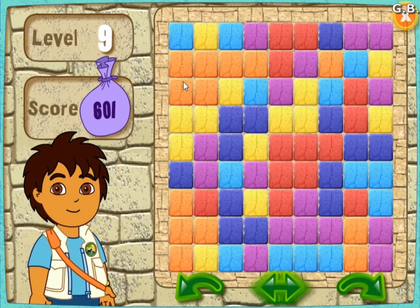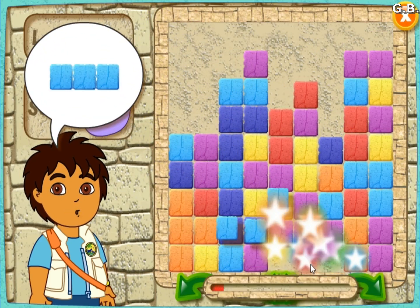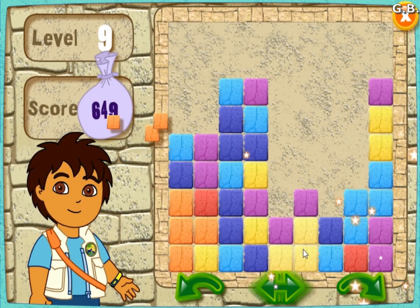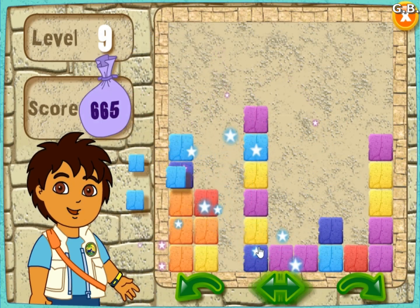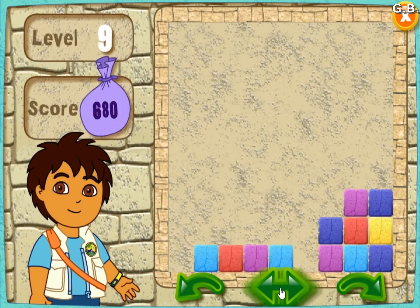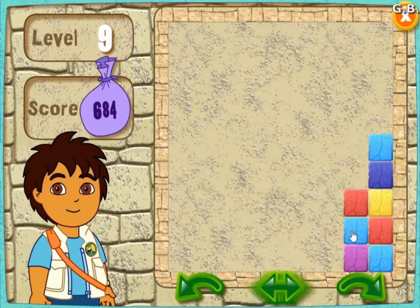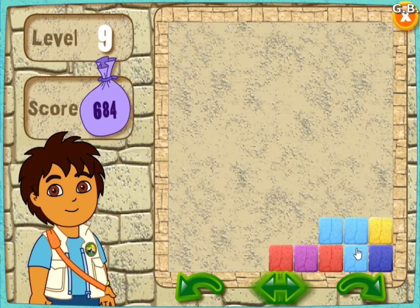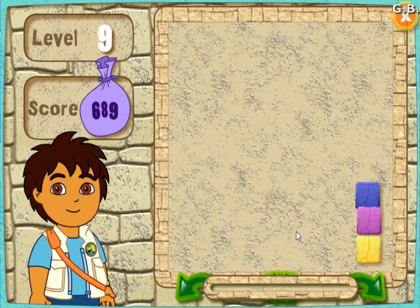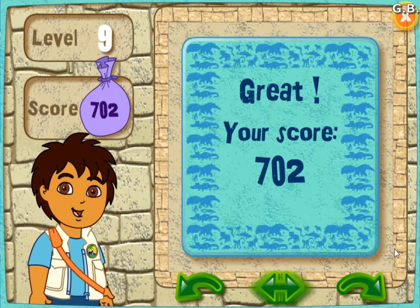Here's your puzzle. Ready, set, go! All right! Good finding! You got it! Help me find these blocks in the puzzle. You're good at this! You're doing great! All right! You're doing great! Good finding! Good finding! Good job. All right! You did great. Let's keep playing. Click on the arrow to play the next level.